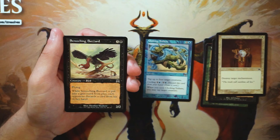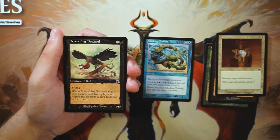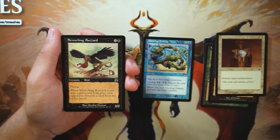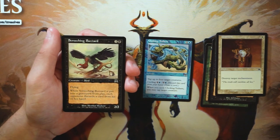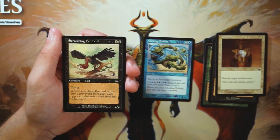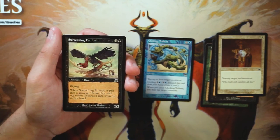Screeching Buzzard is a 2/2 with flying for three and a black — when it's put into the graveyard from play, each opponent discards a card. I actually kind of like this card. It is a 2/2 for four but it has flying, so you'll be able to deal some damage before it dies. And it has the upside of forcing a discard when it dies. I don't know if it's better than Choking Tethers, but I'll keep both in consideration.